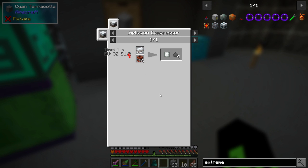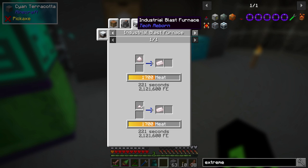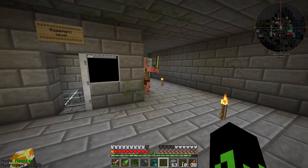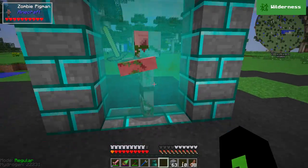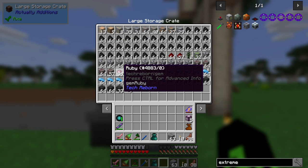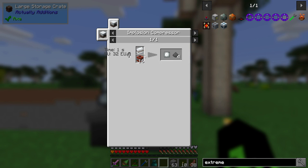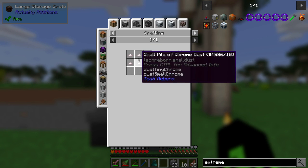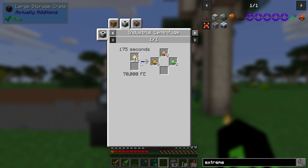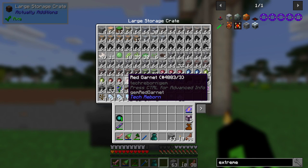Iridium is not an issue at all — we have a lot of iridium. Chrome is made from ruby dust, which we have a lot of from the mining dimension miner. So if we go to the mining dimension — we've got three stacks plus half a stack, so we have a bunch of rubies. Was Red Garnet the other one? Chrome also needs Uvilite dust, which comes from Yellow Garnet dust. We don't have any yellow garnets — we have Red Garnets, but no yellow garnets.